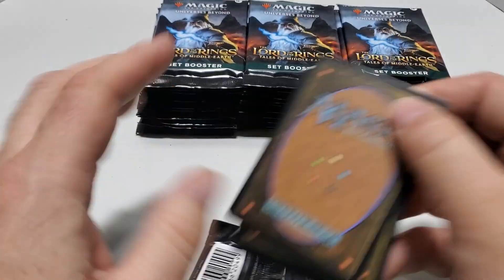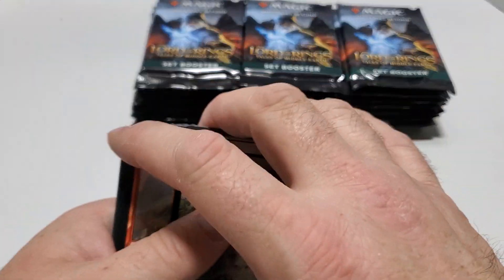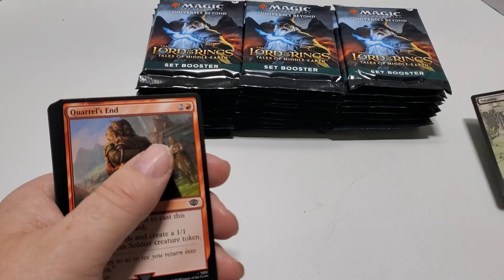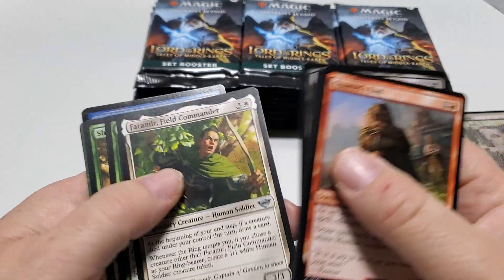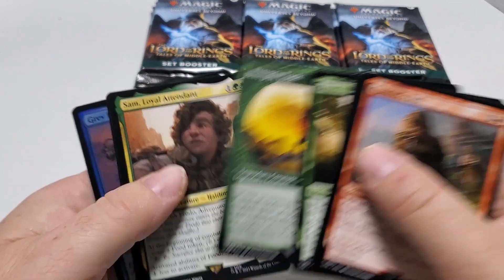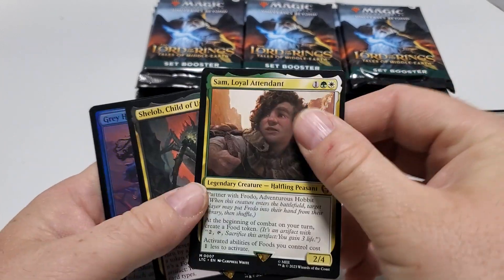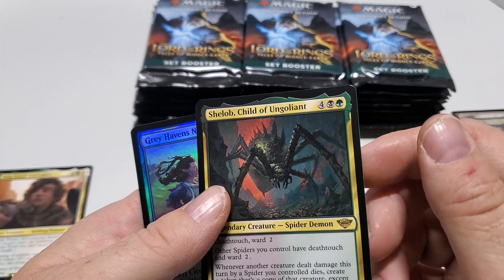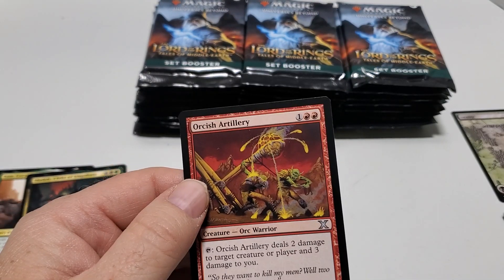I've got a list card in the back. Token. I've got one of the good swamps. Common, common, common, common. Sam Loyal Attendant for Mythic Rare. And we've got She-Love for Rare. Foil Common.